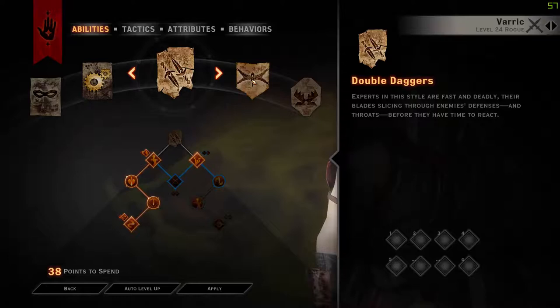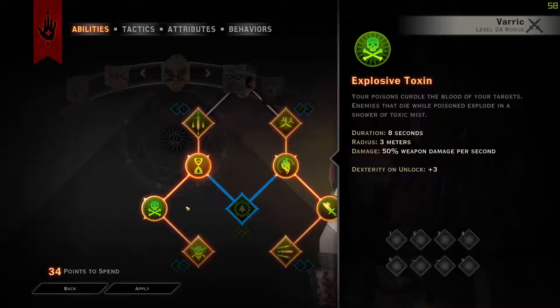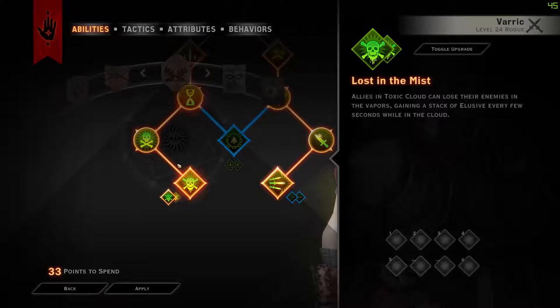We are actually going to go back into the Sabotage tree. So levels 17 through 21 we took Poison Weapons, Fighting Dirty, Exposed Toxin, and then into Toxic Cloud. So that's level 21. At 22 we are going to take Lost in a Mist. 23 we are going to take Precision Targeting. 24, Leeching Poison.